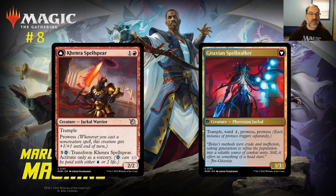At number eight: Kenra, Spell Spear. For one and a red mana you get a Jackal Warrior that's a 2/2 with Trample and Prowess. We've already got Monastery Swiftspear in the format, and we're also getting another white card with Prowess, so I think we might see a Boros Prowess deck develop. Trample is a very powerful ability when you're stringing low-cost spells together, and if you take a turn off you can spend four mana to transform Kenra.